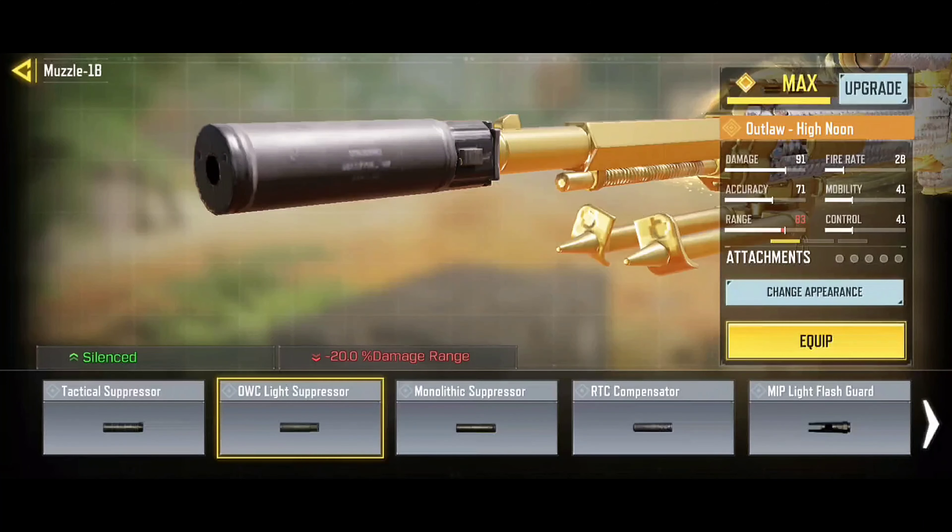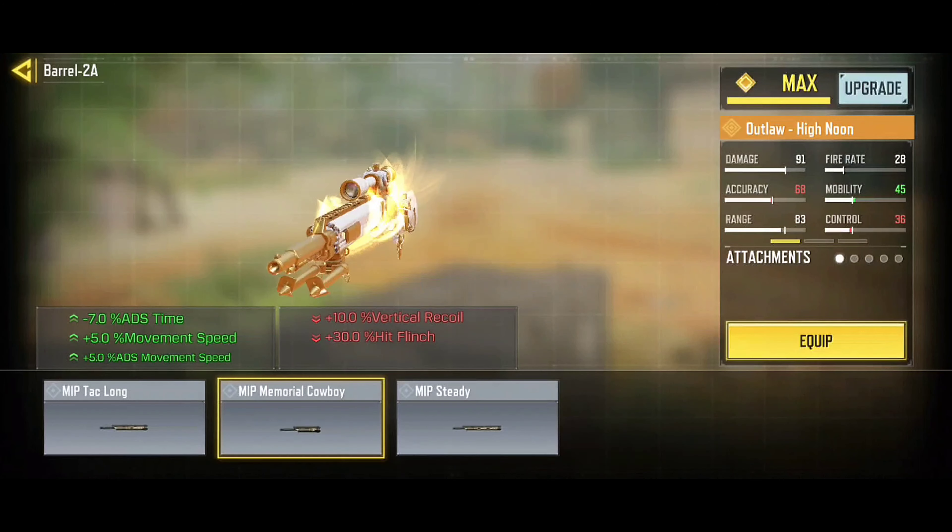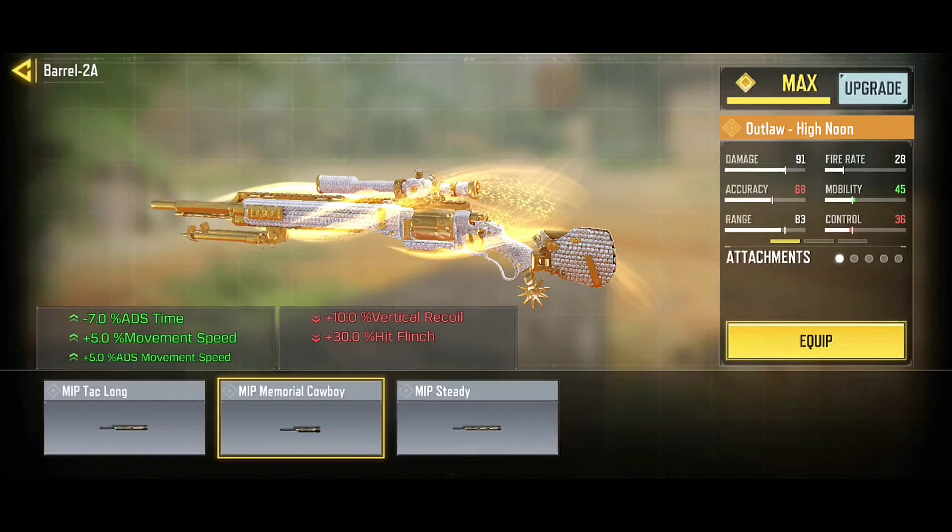Let's assemble the main gunsmith. Use the Light Suppressor ELK to have fire silenced and not be seen on the map. You may be wondering if this accessory is useless on the Outlaw — this suppressor is actually the secret for the Outlaw to not make so many hitmarkers. I tested it without the suppressor and it makes a lot more hitmarkers; with the suppressor, it makes less.